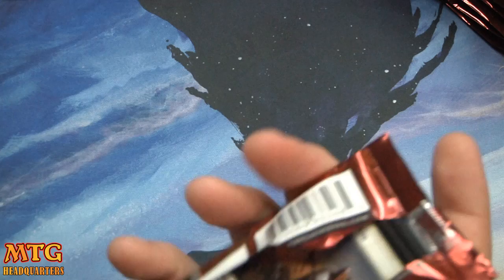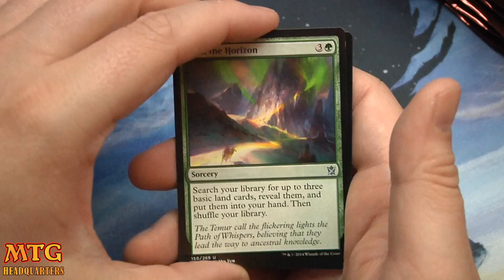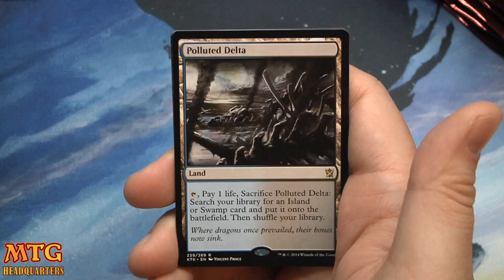I got a foil Mythic but it's not a foil Sarkhan, or a foil Sorin — I'm still waiting on all the big pulls, so hopefully we'll get hot here soon. Seek the Horizon — definitely a premium card in draft. Death Frenzy. Frontier Bivouac.